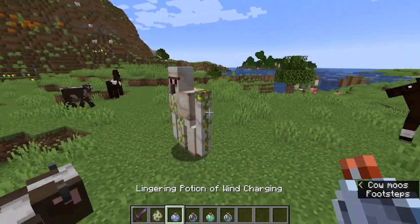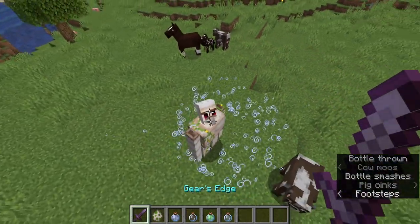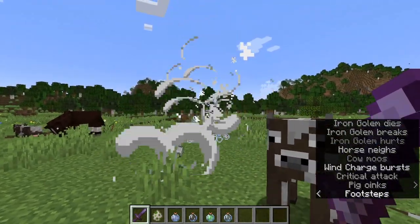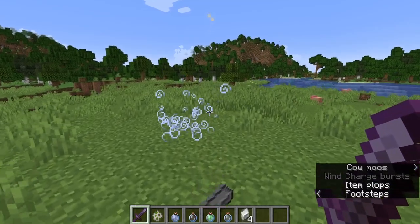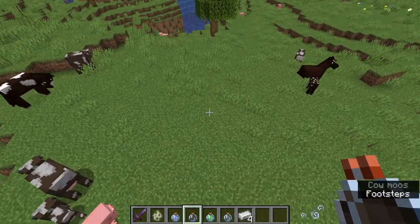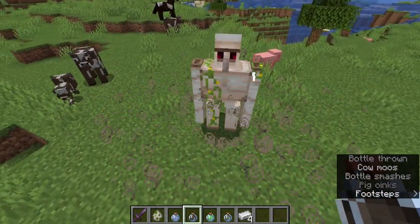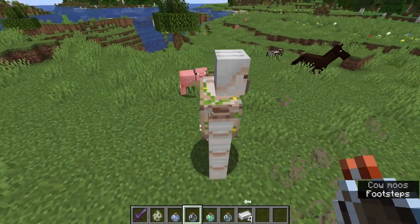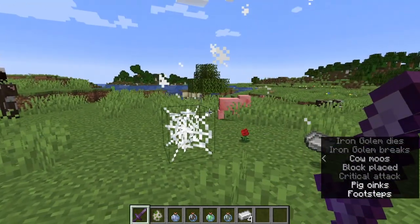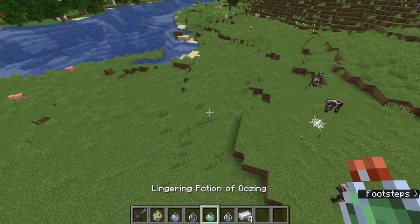Using an iron golem for testing — this is wind charging, brewed with a breeze rod. If I kill this golem, it will create a wind charge upon dying. Not very useful or threatening, but still. Next up we have weaving, which is a little more threatening. When you kill it, it will leave behind a cobweb, and that can get pretty annoying.